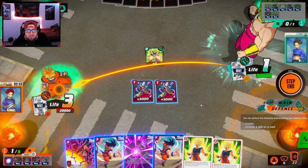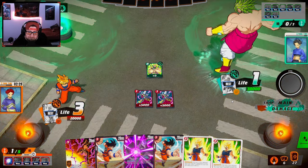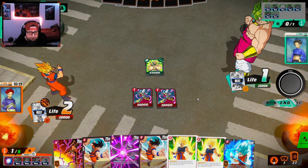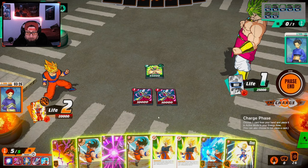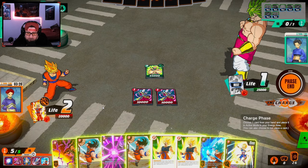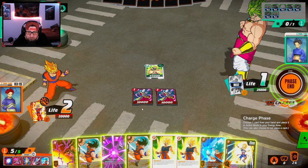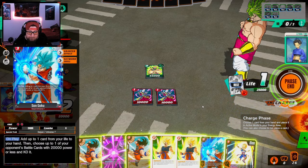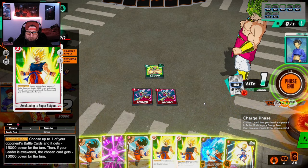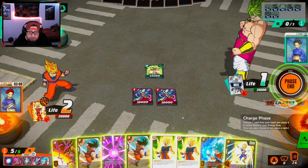I'm going to take the card actually. I don't know if he's going to attack with Broly here. Super combo — hmm. Let's see: this is minus 10 which puts him to 35. I don't think I can get him to 20. That's minus 10 which is 35, then this is 25, that puts him to 10, and then this kills Broly. Is that right?